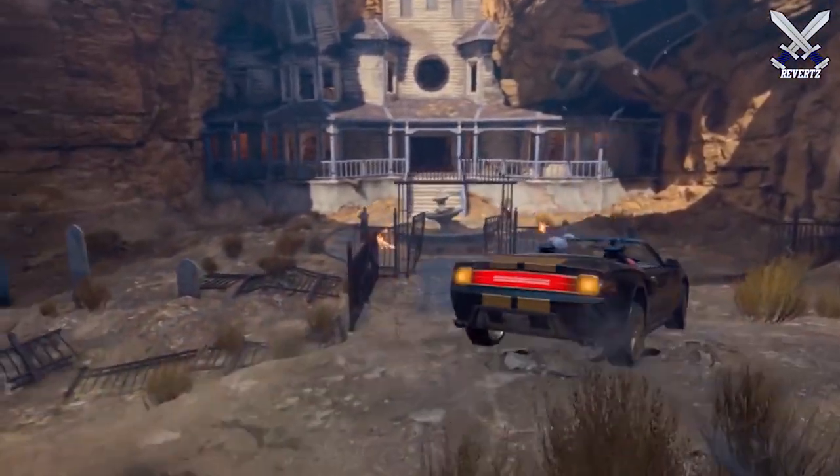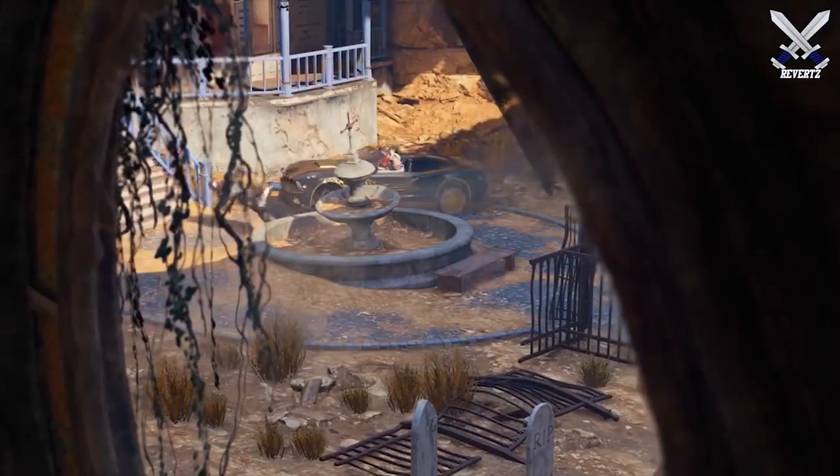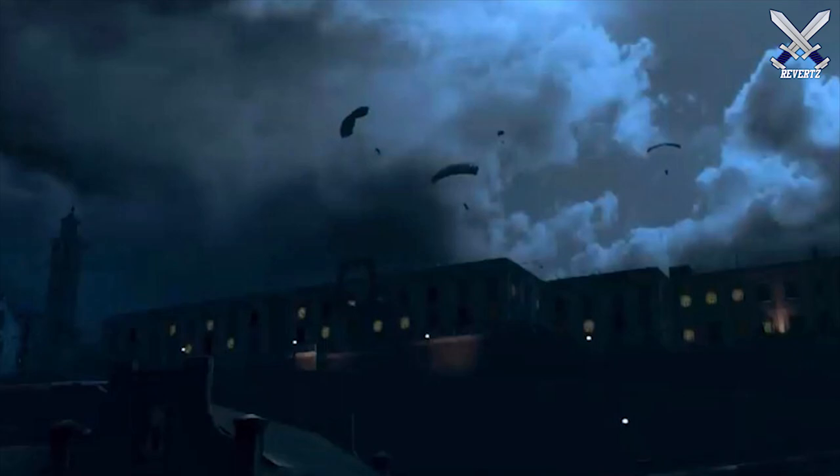In the trailer that's followed by a team fighting in one of the new locations on Blackout called Ghost Town, which has Outlaw and Buried combined locations. And then finally, another new location that has me super excited is Mob of the Dead — the Alcatraz island — coming into the game. In the trailer we can see the prison and a bunch of players parachuting down onto the map.